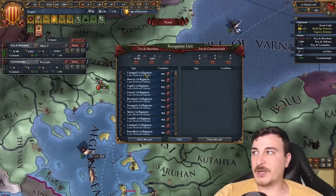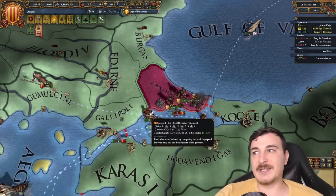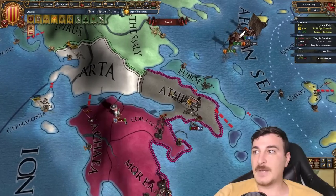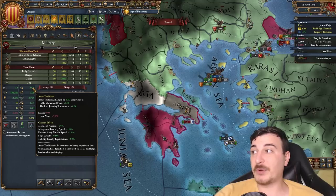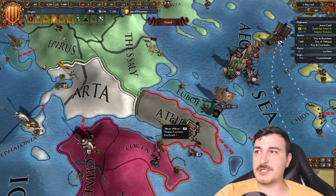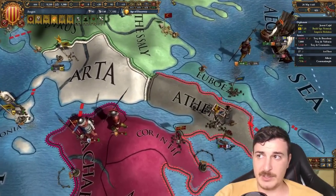I'm going to bring the rest of these units on the ships. I'm only leaving 2,000 just in case the Ottomans attack, and then I'll come back to actually siege it afterwards. I'm going to send the majority of my army over to the southern bits so I can take all of that side, not just Constantinople. Last Jousting Tournament event — that's actually pretty nice. You can only get that after you get 15 army tradition or something of the sort.